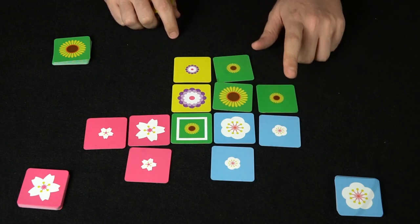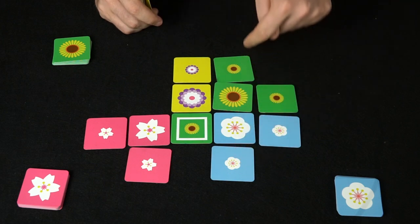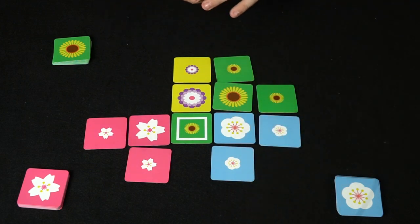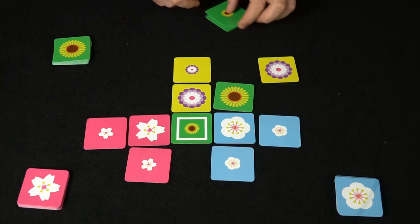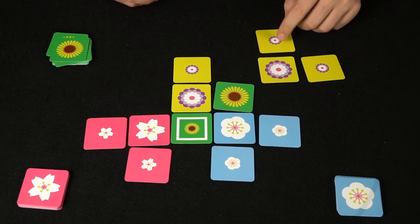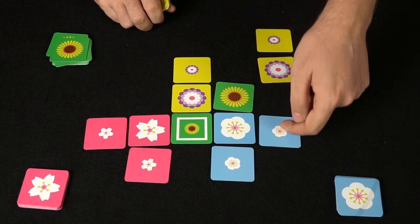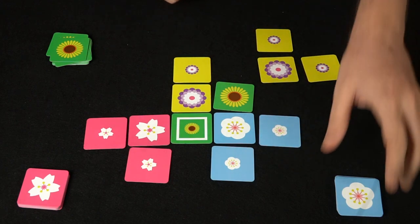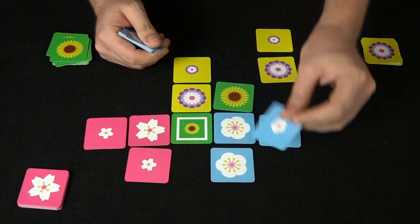Green then gets to go and places a tile, continuing the game. You always want to keep count of the grid — for example, if you're at position 5, you can still extend 3 more spaces. Blue can choose instead to flip one of his tiles rather than place a new one. When he flips, the surrounding small tokens come down onto adjacent spaces. The game continues like this, with players either placing new tiles or flipping existing ones.